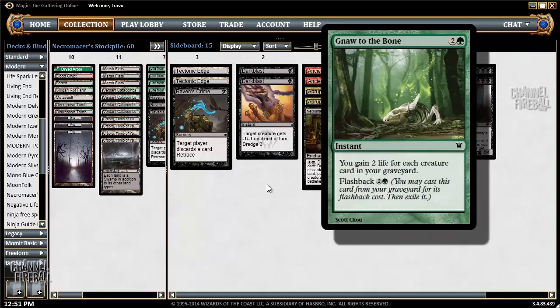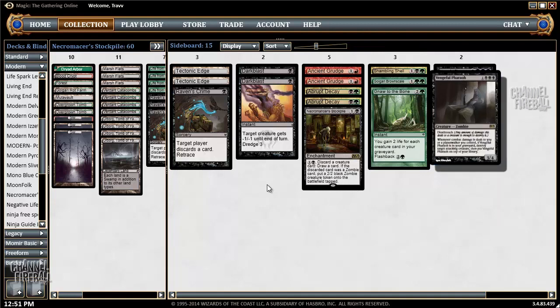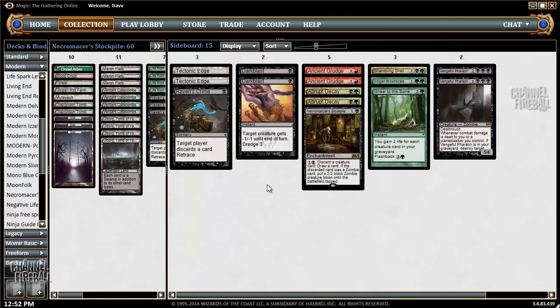Knot of the Bone MVP. And then Vengeful Pharaoh, which is a kind of removal. I haven't been wanting this that much, but I like the idea of it — it seems sweet. So that's basically the deck.